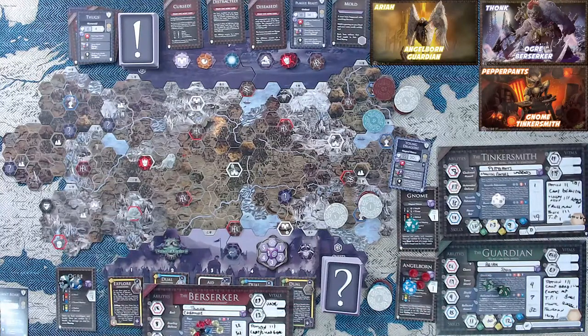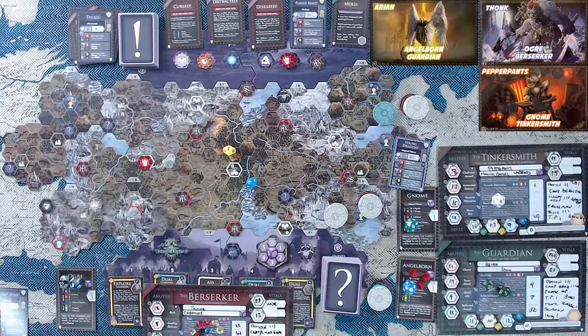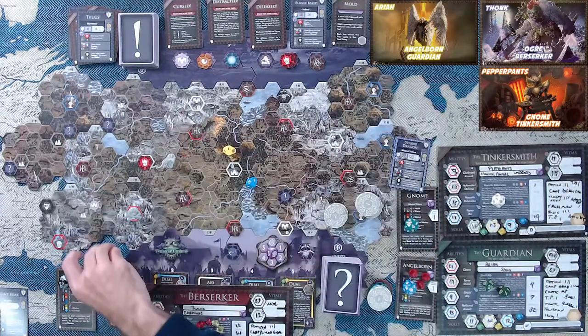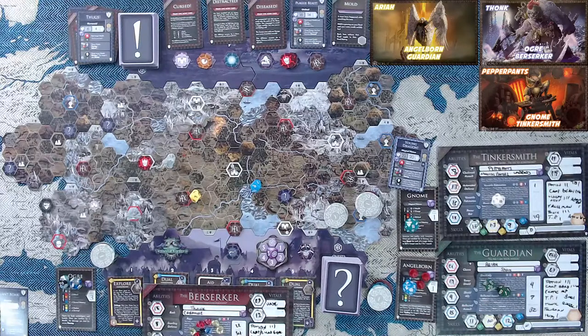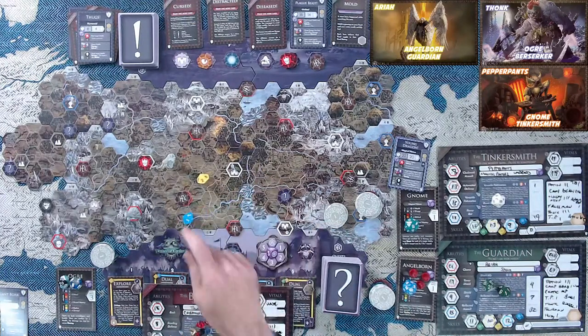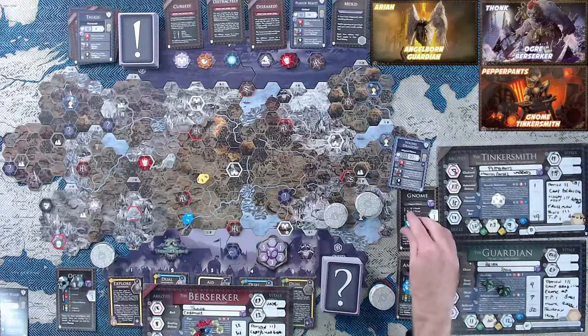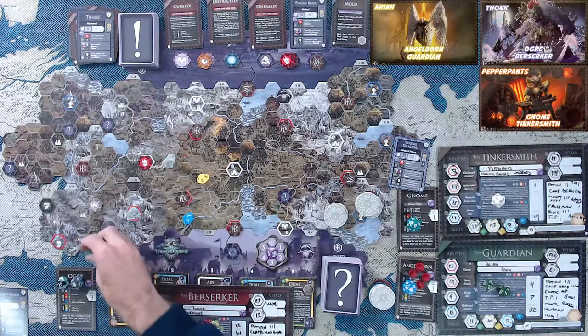The movement phase is just moving cautiously one space so we don't have to roll navigate. Now it's the skill phase for Pepper Pants — he finds two gold but fails his survival roll, so he doesn't eat food. Araya succeeds on exploration and survival, finding a couple of gold. Thonk gets a critical success — everybody heals one hit point. He's now full at 29. Pepper Pants is full at 17. Araya is full at 24. Super fortunate. Thonk finds four gold and doesn't consume food.